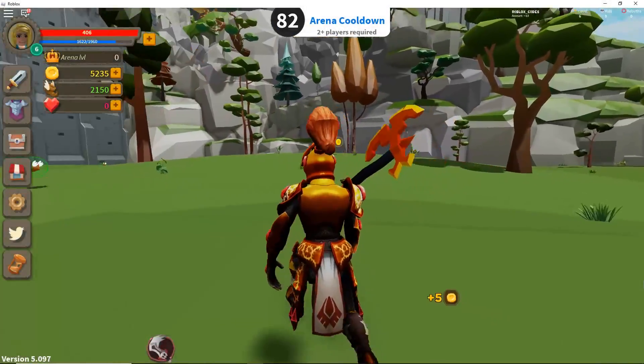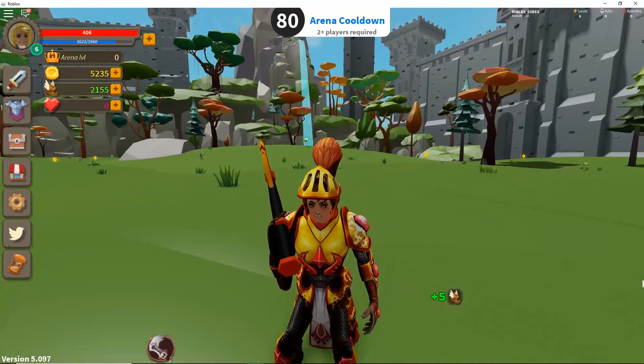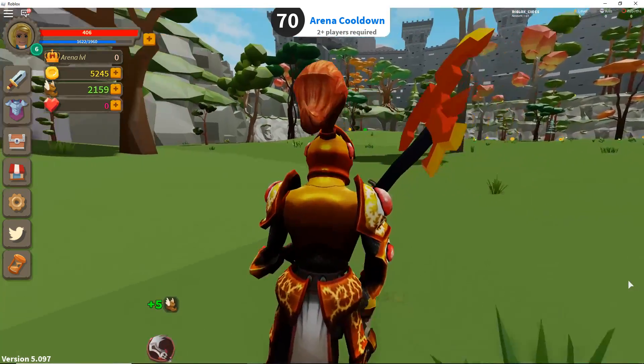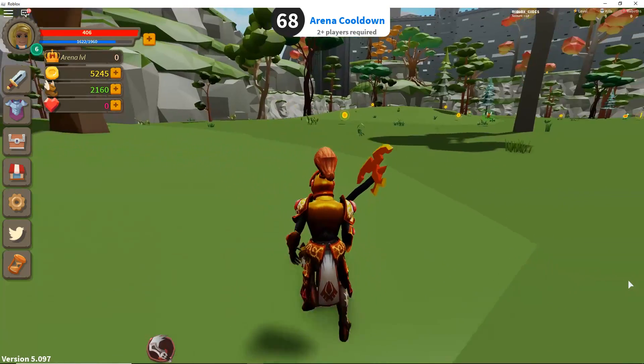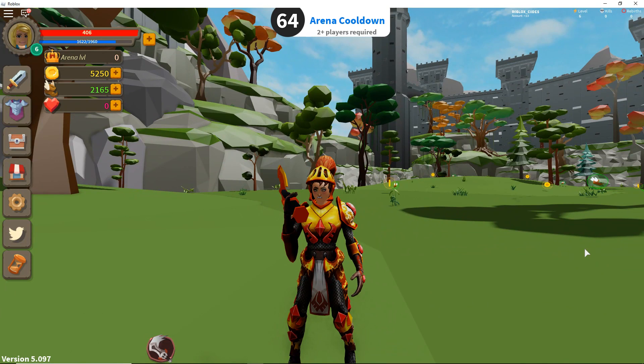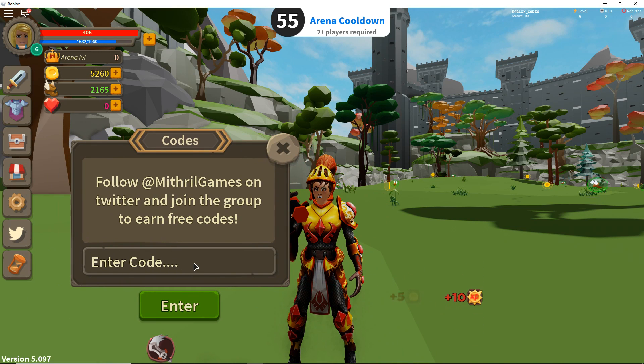We are on Giant Simulator and I have four codes today. I'm gonna do two and JW is gonna do two. I think I should do one code right at the beginning so you guys don't have to wait. I know one of them gives you ten thousand dollars so stay tuned till the end.